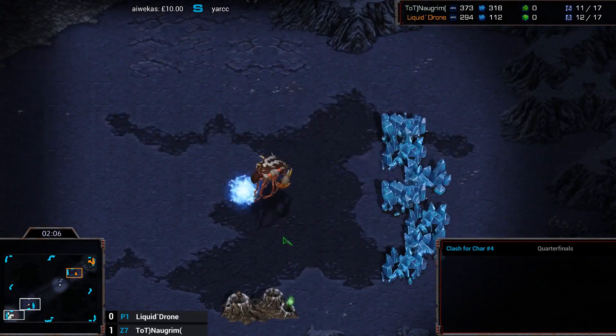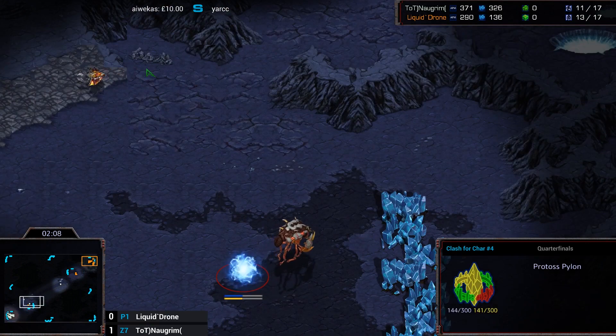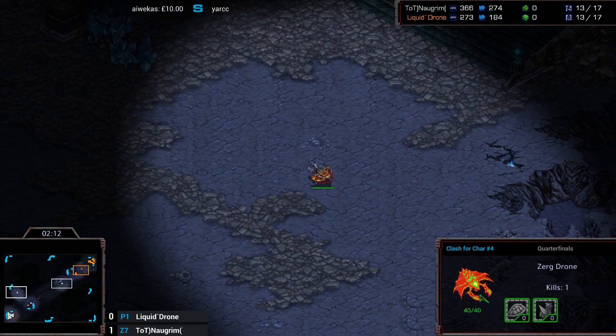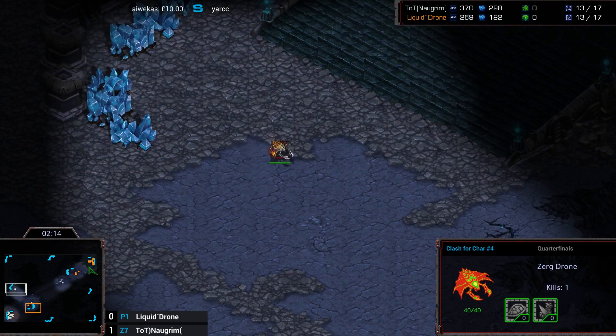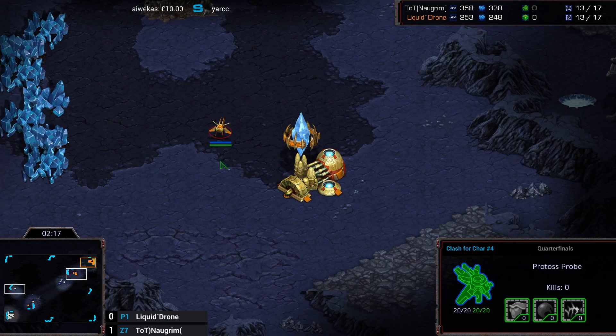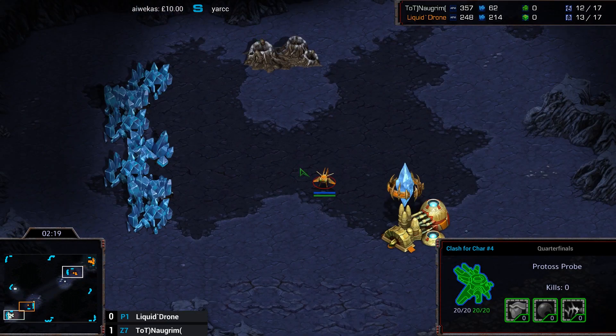The probe is dead! No rush possible — the probe is dead. But he's sending another probe. It looks like he's just going to be making cannons, maybe — or is he going to make the Nexus first? That's slightly brave because there are six Zerglings being made.